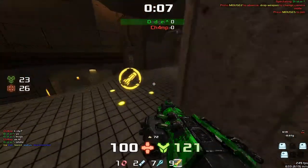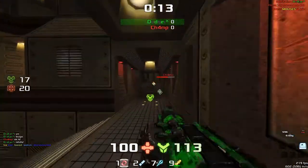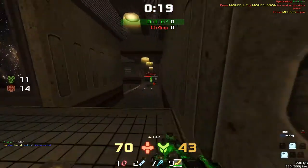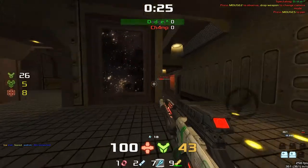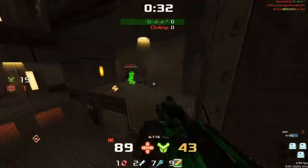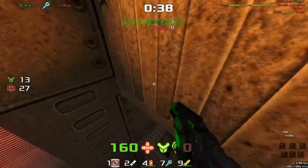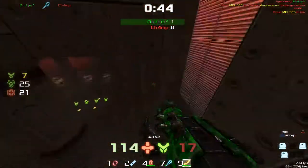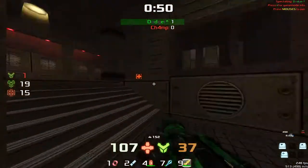We're going to start off on dodger. Champ picks up the mega, dodger has the hundred armor. Dodger takes a good amount of damage from champ but doesn't manage to pick up the armor — champ now has it. In a little skirmish, dodger still has the better stack and is able to pick up the first kill. Items are now up. Dodger makes a beautiful jump — he does scuff it a little bit, but rocket jumps through nicely.